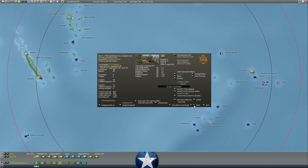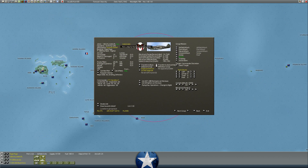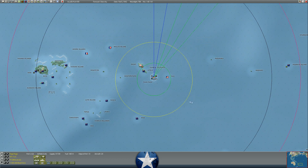Pago Pago further to the east is not quite as well defended, but we have some Warhawks there. I'm surprised I can't add drop tanks to these guys - I'd love to make these bases mutually supporting, but we can't do that quite yet.